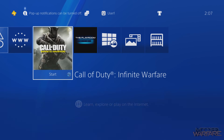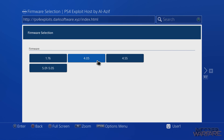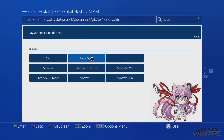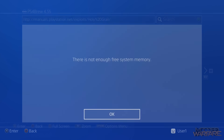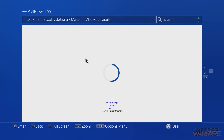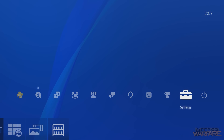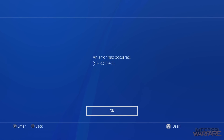Just to show that the homebrew enabler works on 4.55, head back to the exploit page, select 4.55, and choose HEN — it's called Holy Grail on this version, which I think is the same or similar. When it says 'you're all set,' close and go to Settings. Debug Settings should now appear — go to Game Package Installer.